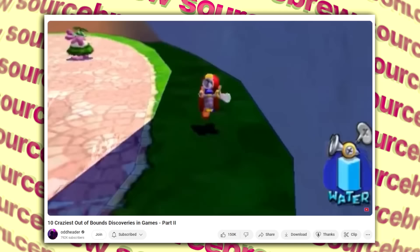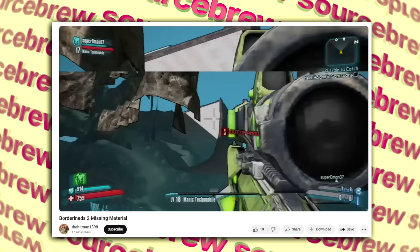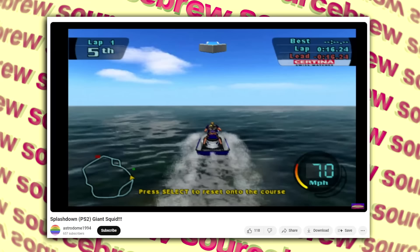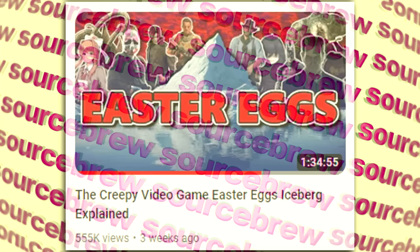Missing Material — Borderlands 2. Outside of the map in Borderlands 2, YouTube user thehitman1398 discovered an interesting blinking texture reading 'missing material' — an obnoxiously bright message probably used to signify mappers to add in a texture, which they forgot to do. Giant Squid — Splashdown. In the Rainbow Studios racing title Splashdown, if you travel too far outside of the race you will be met with a giant squid tentacle and be thrown back into the arena — a recurring easter egg in these games, though usually not with a squid.